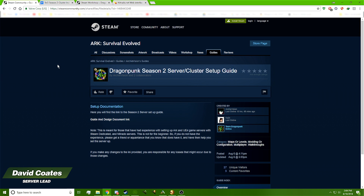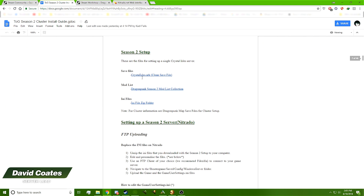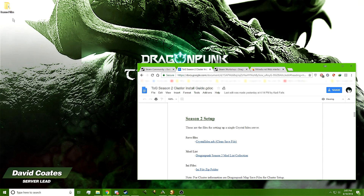The first thing you're going to want to do is open up this web page here, which is our DragonPunk Season 2 server cluster setup guide. It's basically a link to our Google Doc which is a little more robust in the way we set it up, with explanations on how everything works. This is set up between devs, so it's a little dry on reading, but it is highly recommended — almost required reading for any admin using our full setup for Season 2.